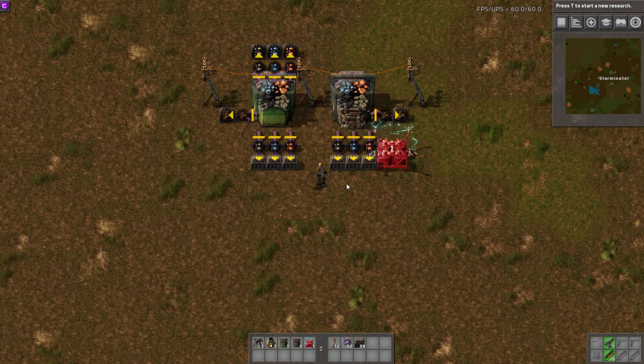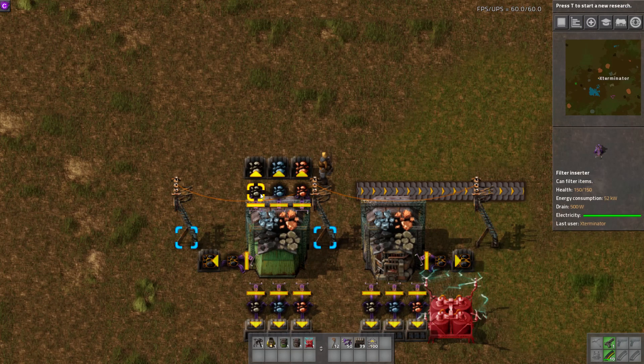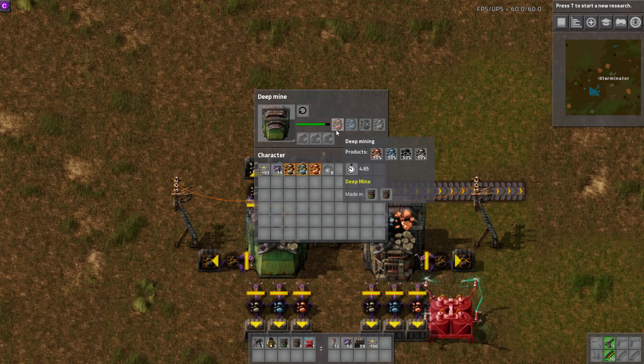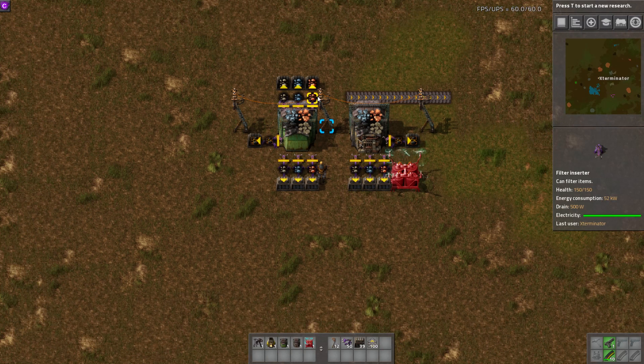It cannot unload onto belts because it has no export port, as you can see. So you'd either have to use inserters, or since it seems to count as a container — because inserters can pull out — I would recommend maybe the Loader Redux mod and use loaders, because that would actually be really good here.